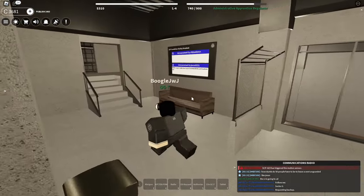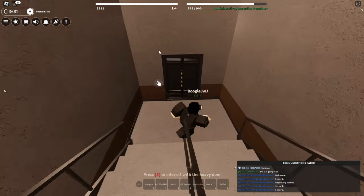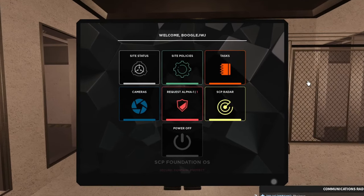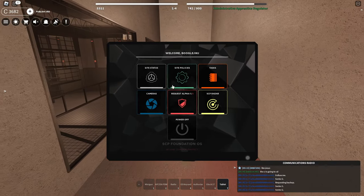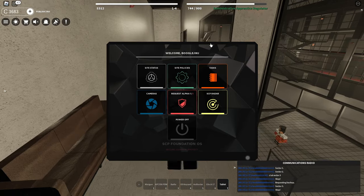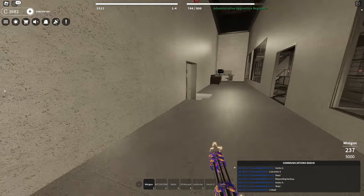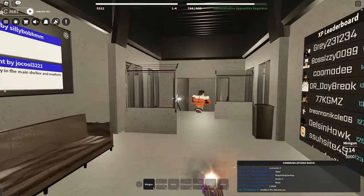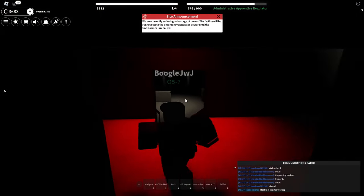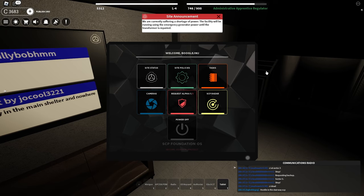Guys, even though the site might be okay, we still have to do a few things. I feel like another way to check out the facility and see the status is to actually use the tablet right over here. This tablet's very useful — you can literally check the site status right there. You can see that there's hostiles, looks like there's high risk. You can actually use this tablet to manage other things like the site policies. Looks like the power's out now but I have no night vision, but that's okay.